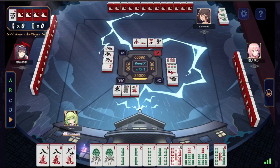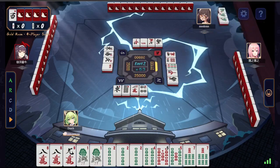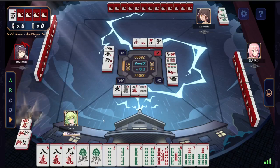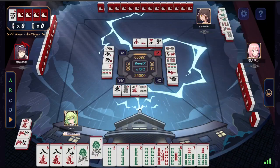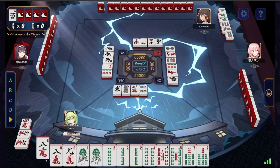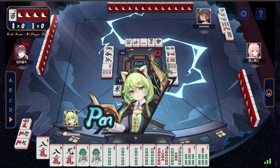Now we have some interesting choices. We could very easily go for Toi Toi, which is all pons — everything in our hand is 3 of a kind. Steal the 7s, steal the 5s, steal the 1s, steal the 8s. After 2 calls we are Tenpai — one tile away. I think that's worth fighting for, especially since we've got the red 5 already. We've got some awkward blocks to work with though. We're not likely to see the 7s come out. The 1s will come out pretty quickly, and we might see the 8s as well. But we're playing against open greens. Let's start calling.